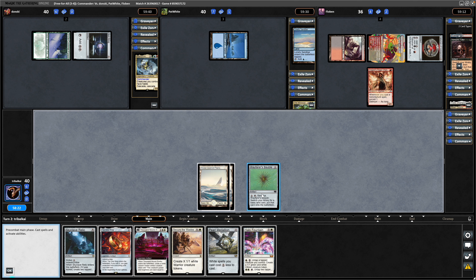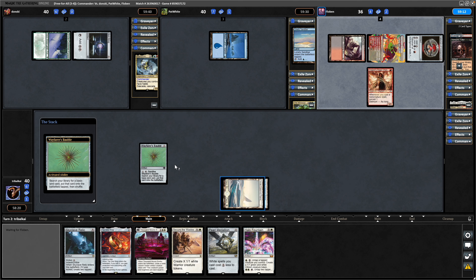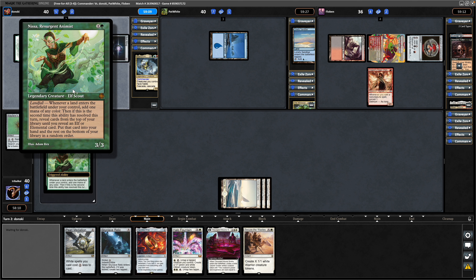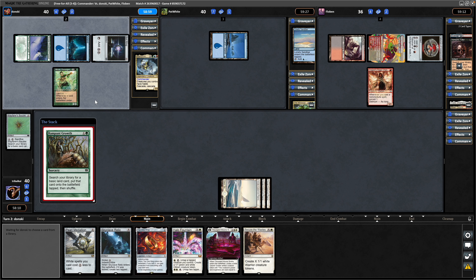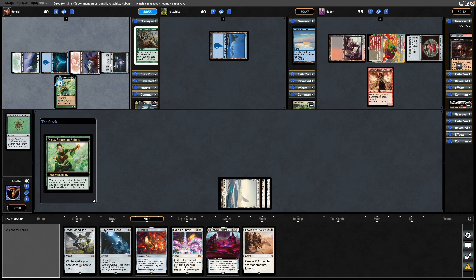So I'm not going to bother holding up interaction — we'll try and get the game moving faster. Crack the Wayfarer's Bauble now. It's a Resurgent Animist — is this the landfall one that gets you mana? I didn't know this one had been released on Magic Online. So it's another Lotus Cobra basically, with maybe some upside of some form of card advantage. Might be able to grab an Elemental.